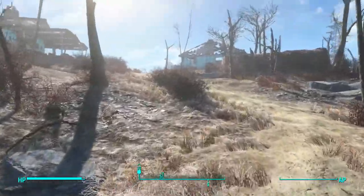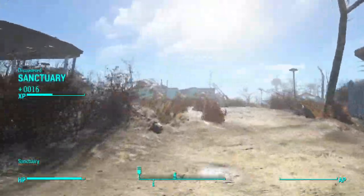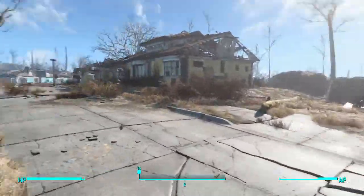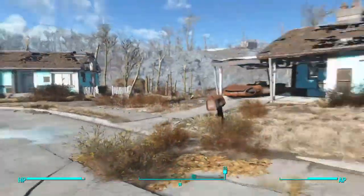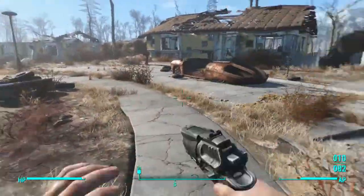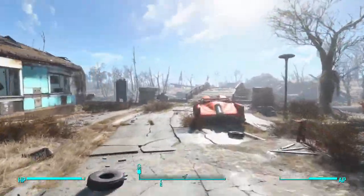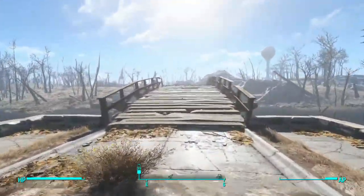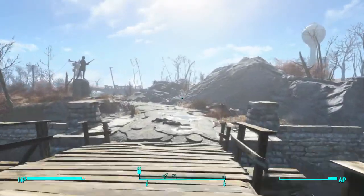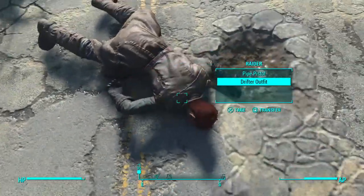Some places to get some good stuff. Everyone knows this is Sanctuary Hills — basically the first mission is right there. You go and search around with Codsworth. Before you leave the vault, you can actually get almost 100 bullets for your 10mm, so that'll hold you over for a while. I'm gonna go ahead and skip that first mission just to get started, and show you guys why you should not get internet on your PS4.